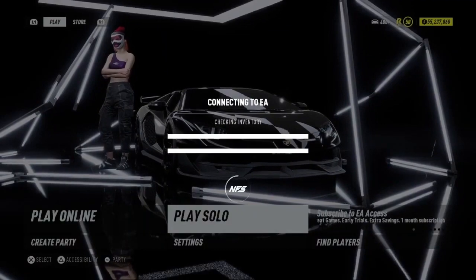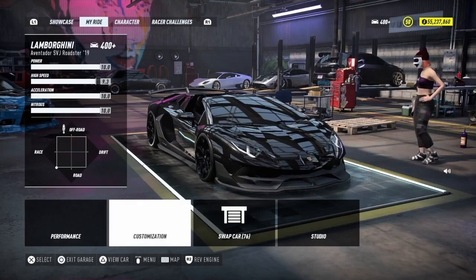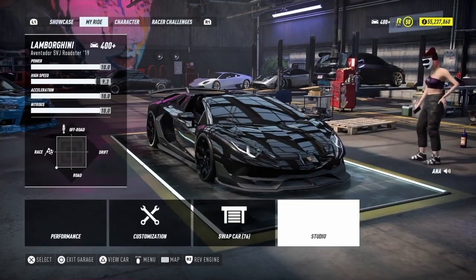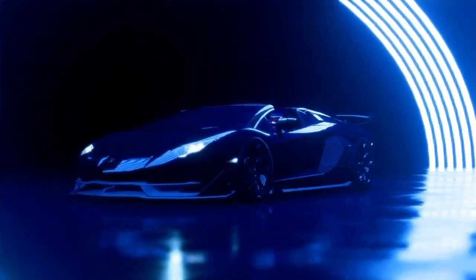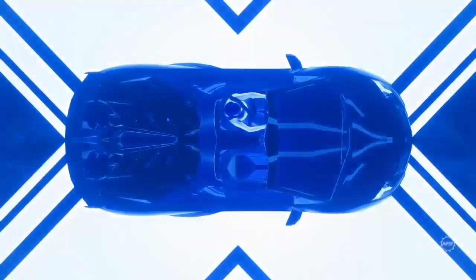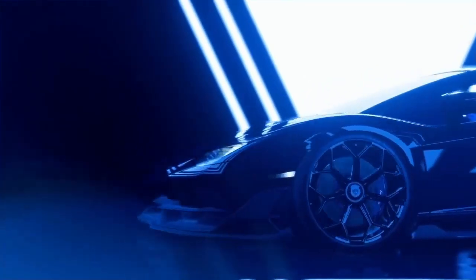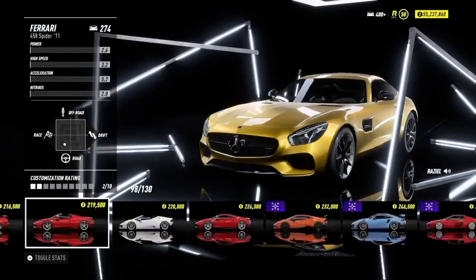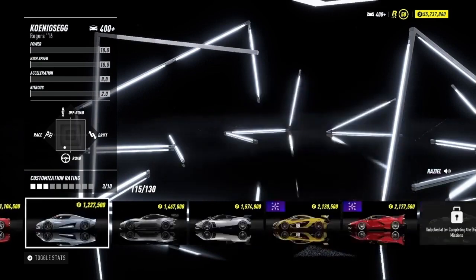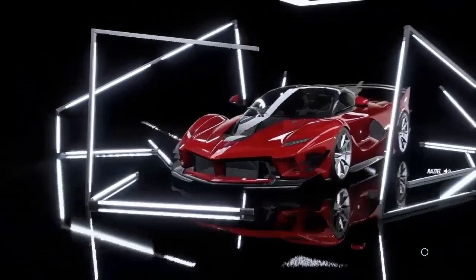Let it connect and get into a solo session. As you can see my money is still there — 55 million. What you want to do is leave to a daytime session. Then head over to the dealership and buy the most expensive car. Once we bought that car I can tell you what to do next. There it is — two million — I'm going to spend two million on my Ferrari.